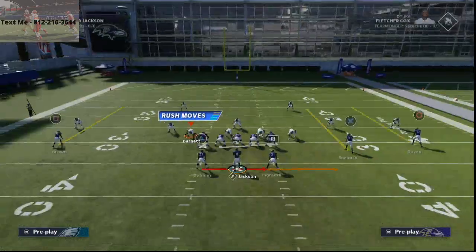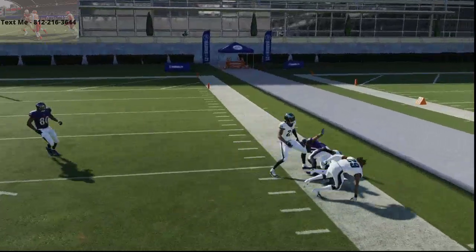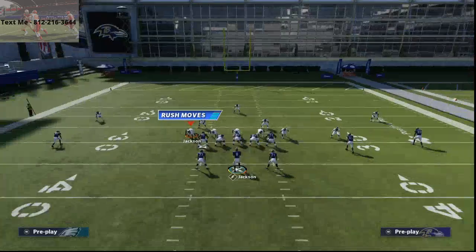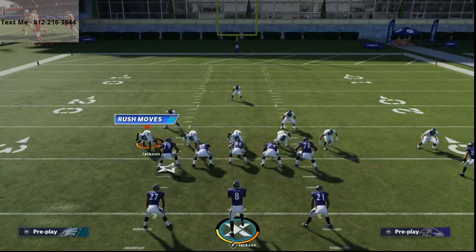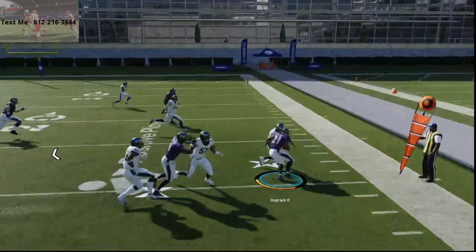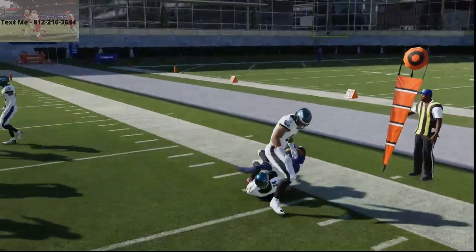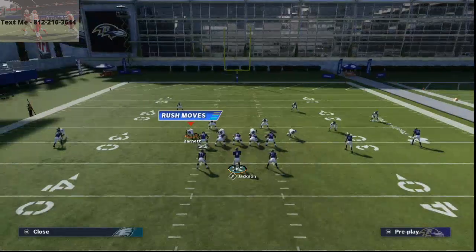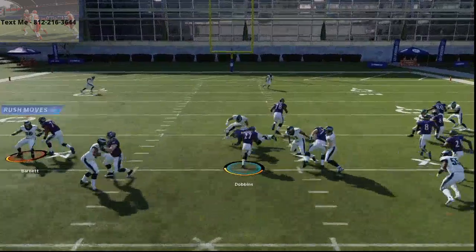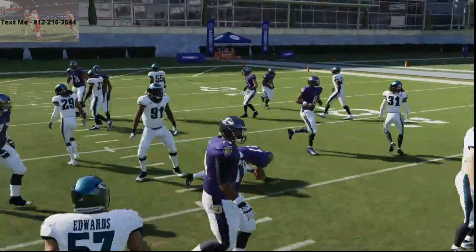The defense can't figure out what to do. Even if you run right at the player that's supposedly supposed to be guarding the running back, they're not going to do it. Even if they do all of that to stop the outside run and they're able to stop it, this inside run right here is the harder run to stop of the two because you can't user this run.